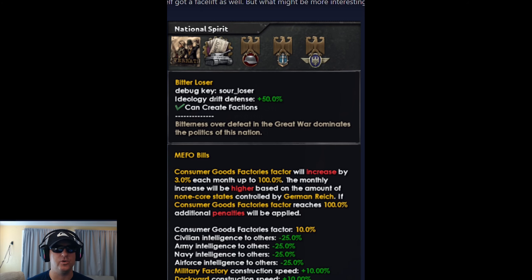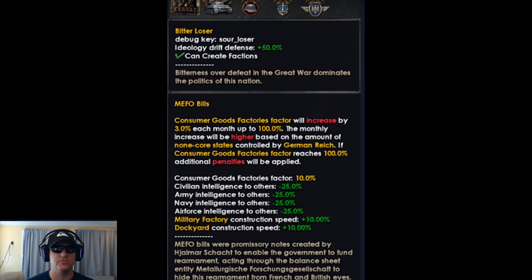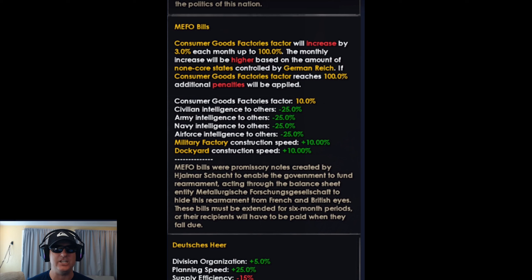Currently in-game you can ignore the MIFO bills, but now your consumer good factory increases each month till it reaches 100%. The monthly increase is higher based on the amount of non-core states controlled by Germany. This means that speedrunning for Germany may be out.